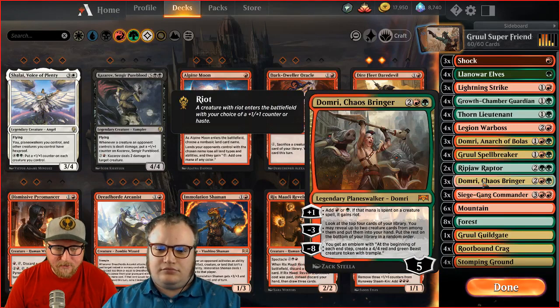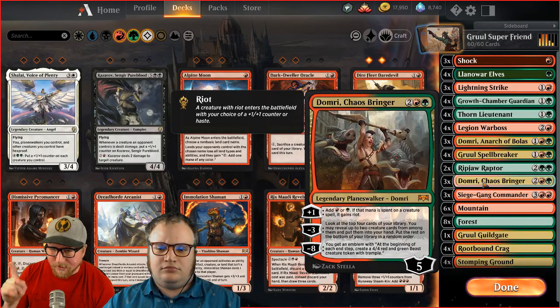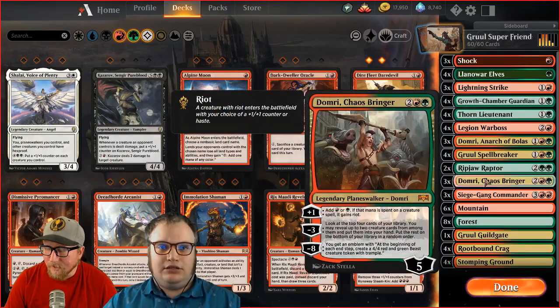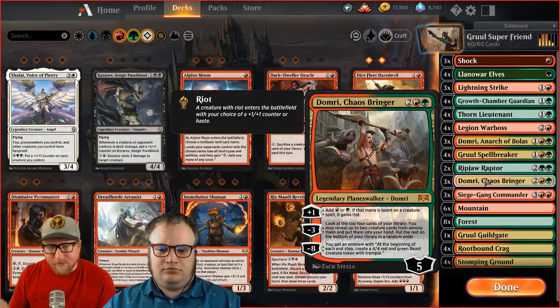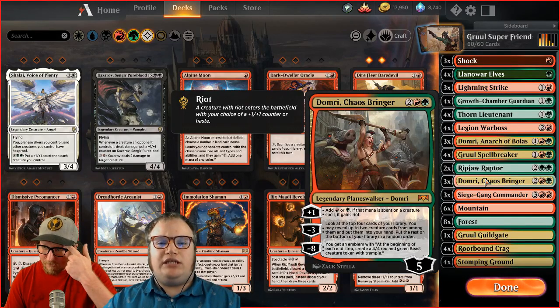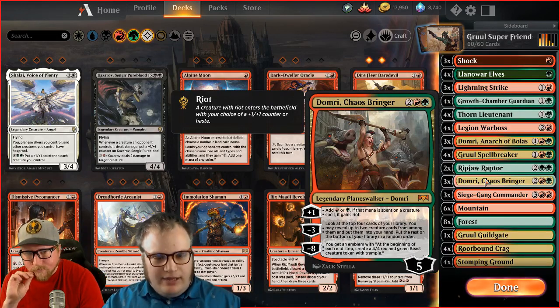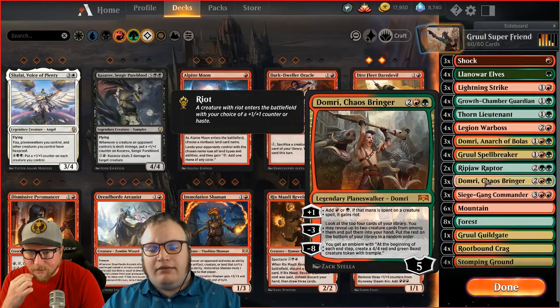Then we've got the big Domri — four mana, another ramping Planeswalker. When you ramp and use that mana on a creature, the creature gets Riot, which is pretty sweet. You can put Riot on the Ripjaw Raptor, or Spellbreaker would get double Riot — you could go +1/+1 and haste. It also lets you find stuff with its minus three: look at the top four cards, reveal up to two creature cards, put them in hand. I usually use the minus three first to refill my hand, then use the Riot next turn.